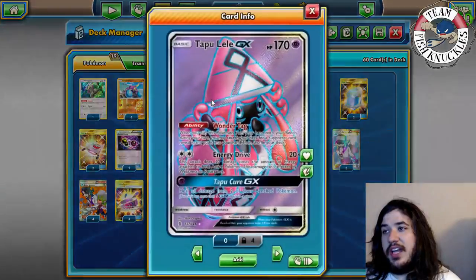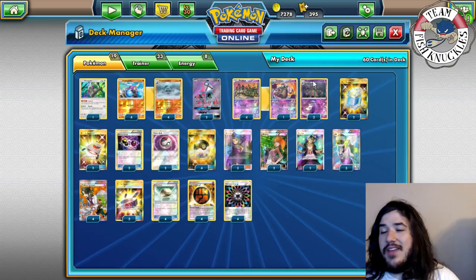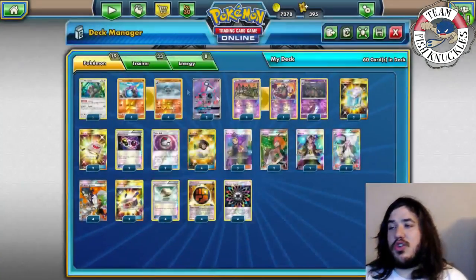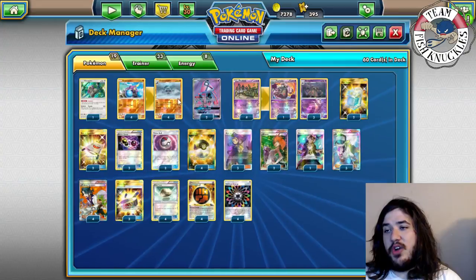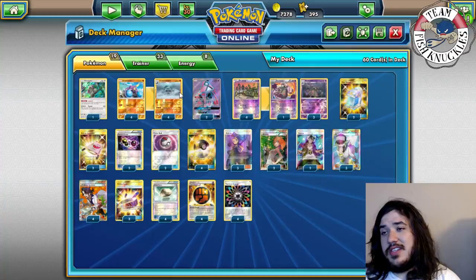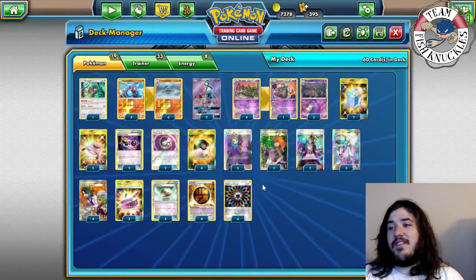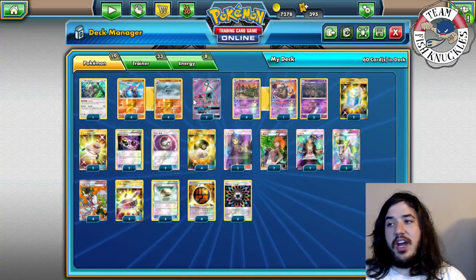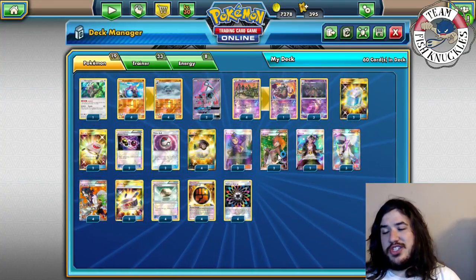Two Tapu Lele for Wonder Tag to find a supporter card. That's all the Pokemon. We have two attacks really - Gutsy Hammer and Trashalanche - two strong non-GX 90x attacks. Two Max Potions to heal Crowbombable, two Rescue Stretcher to get Pokemon from the discard, two Special Charge to get back special energies since we're only playing special energies - Fighting and Rainbow. Two Timer Ball because it's really good in evolution decks right now.